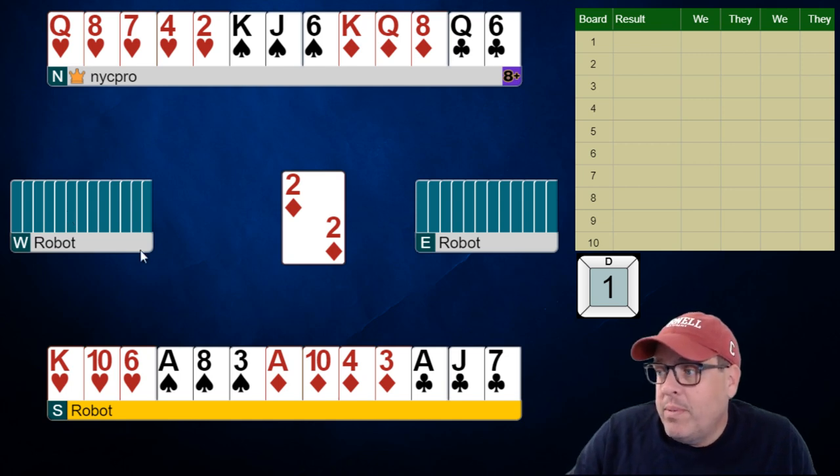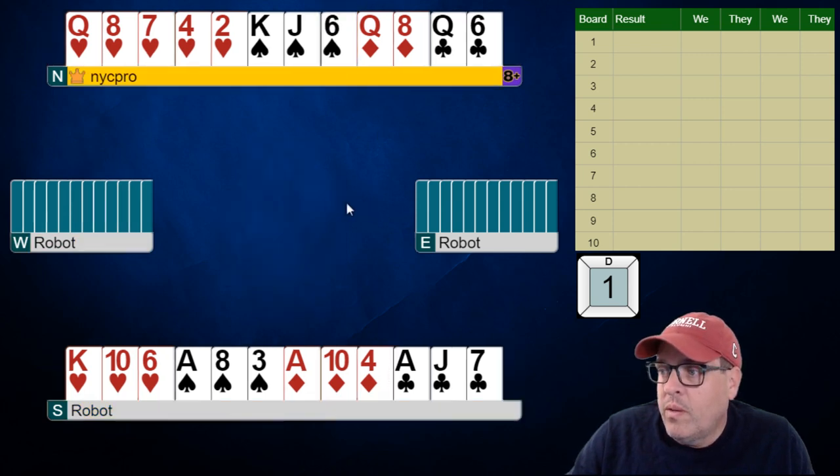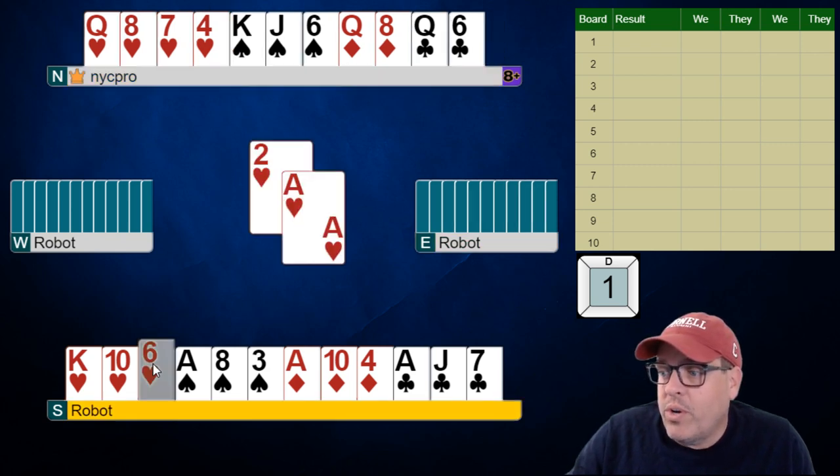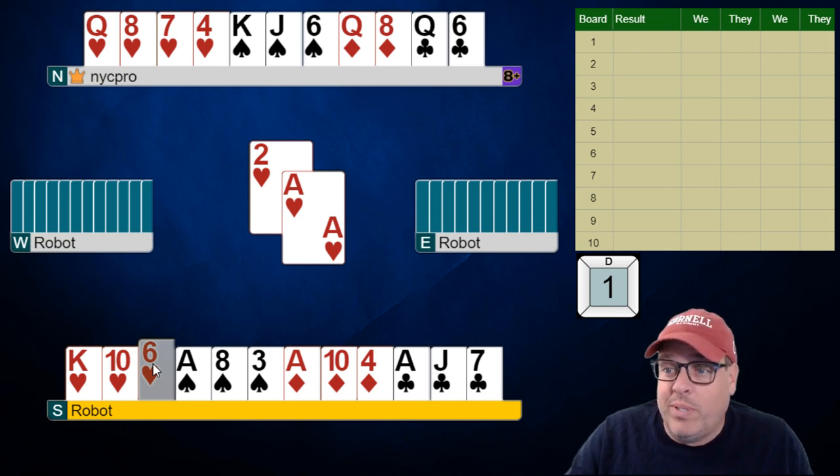So the points we are looking for — there aren't many left, and lefty I would say has most of those values. So here on this diamond lead we are just going to let this go over to the dummy. At this point we could try to play a heart towards the north player's hand, but we are kind of in the wrong hand to be able to do that. I'm just going to actually start drawing trump. Now this is a great sign — a little bit of a surprise to be honest. We lead a low heart and they hop up with the ace.